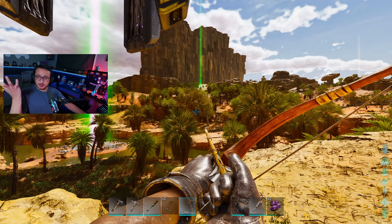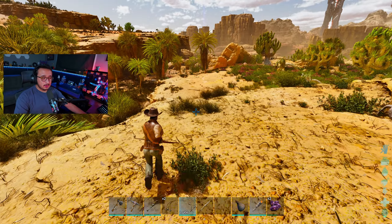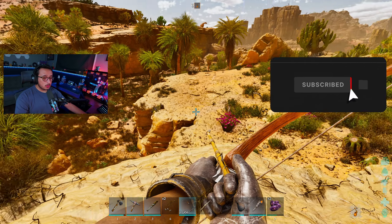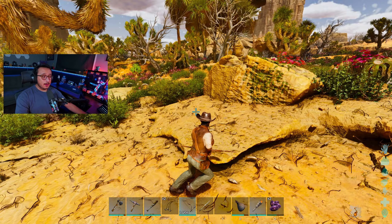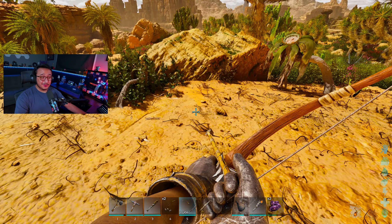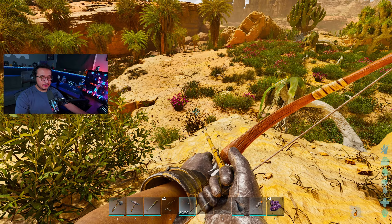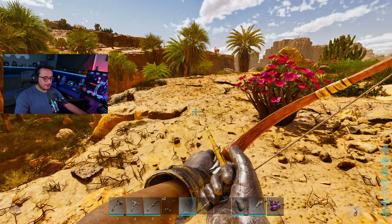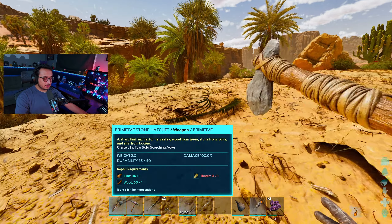We're here and I just want to explore the area and hopefully not die as many times as last episode. I did gather a little bit of resources — some wood, flint, thatch, and some stone. We're level 10, and I need a bunch of flint for arrows. I also realized I forgot to put points into fortitude yesterday, so let's fix that — there, it goes up by four.